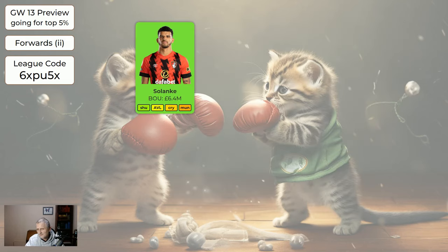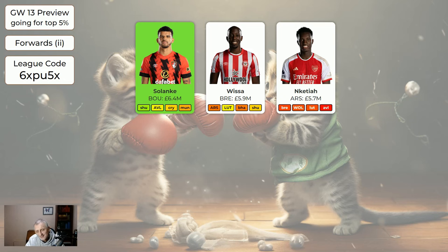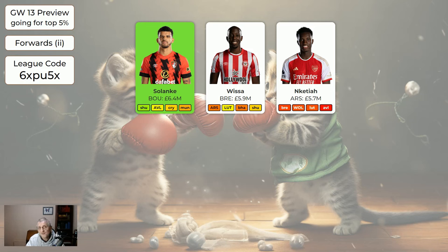Solanke — I think he might be the only green player this week. They're away to Sheffield United, then Aston Villa at home, then away to Palace. He's quite cheap so if he enables you to do other things with your squad, he's worth having. I absolutely wouldn't take a hit to get him in, but he's a good player. Wisser — Arsenal this week but Luton next week, which would be nice. Enketia — now that Jesus is back we don't know what minutes he'll be getting, if any. He may have to move on soon, but he's only 5.7 so he's a bit cheap.